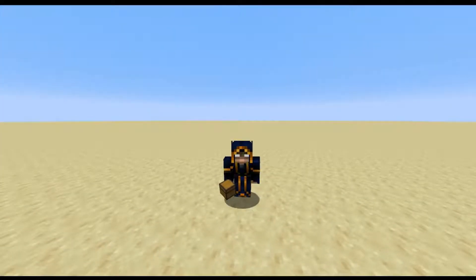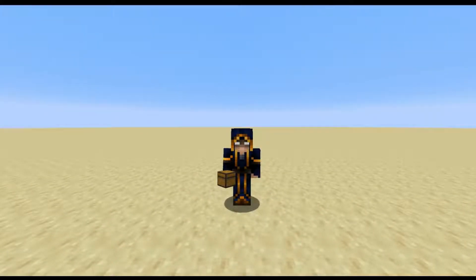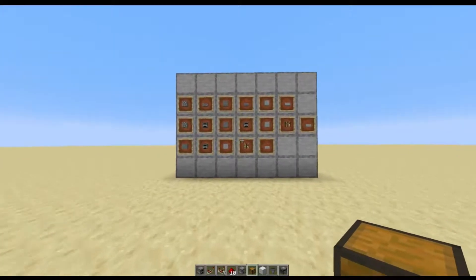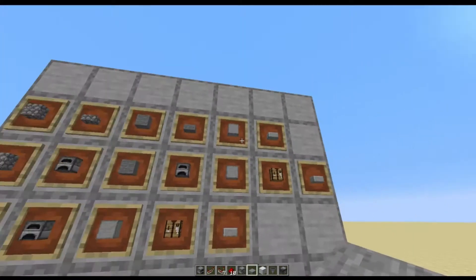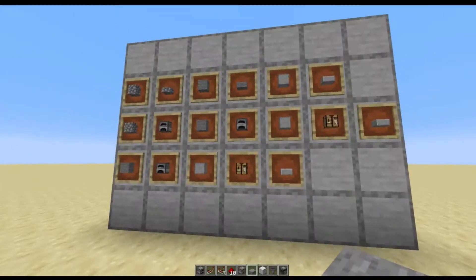Welcome back guys to another episode of Redstone Corner. Today I have a smooth stone cooker for you. For those of you that don't know, in 1.14 we get regular stone slabs now, and you have to cook the regular stone to get the smooth stone variant so you can craft these slabs.